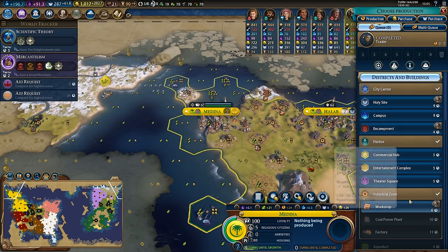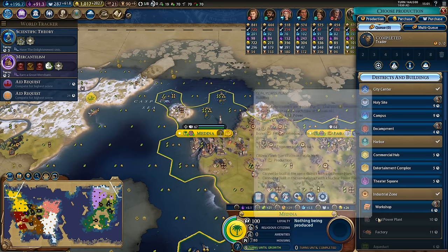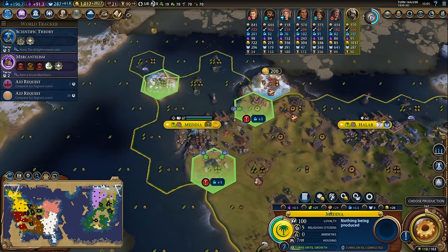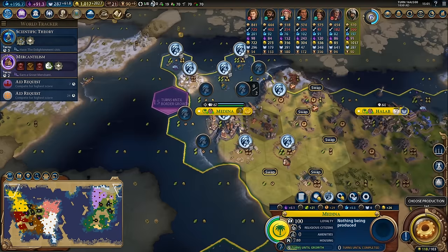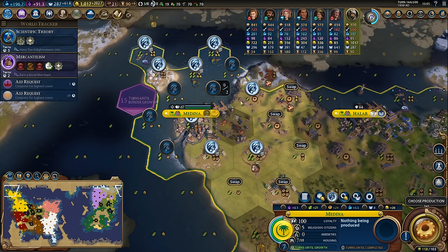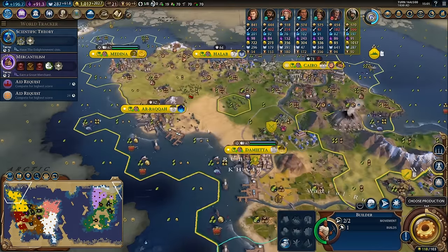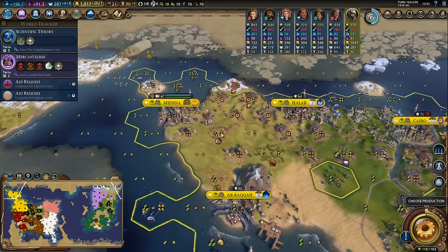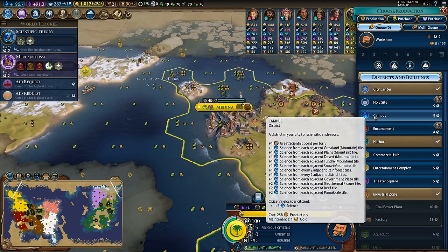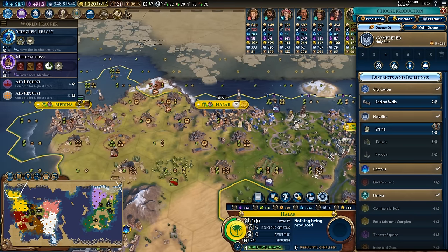I tend to find builders work best if you build them in waves. Looking at Medina, I could go for the workshop, coal power plant and factory, but the city has pretty good production so I would maybe prioritize going for the campus. Now that I have this industrial zone, this lumber mill isn't actually that important compared to this mine, so what I might do is get a builder up here to harvest that tile. That'll allow me to get my workshop done in reasonable time and then build out the campus really quickly.